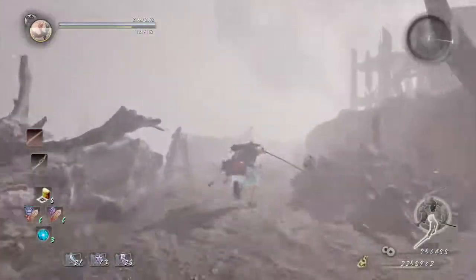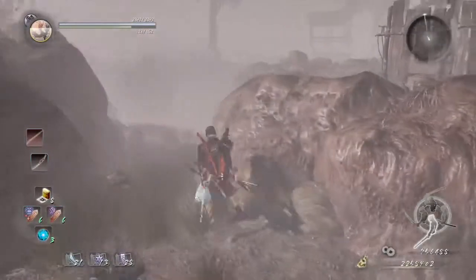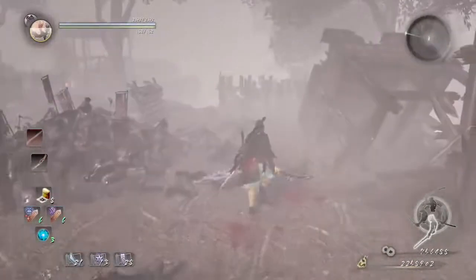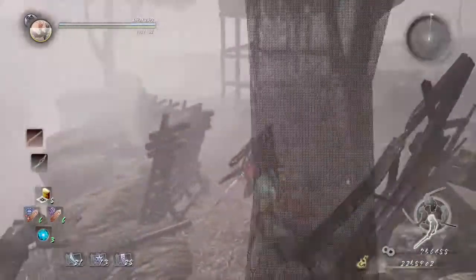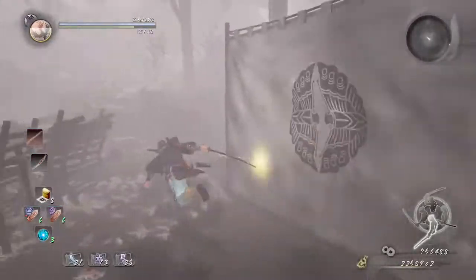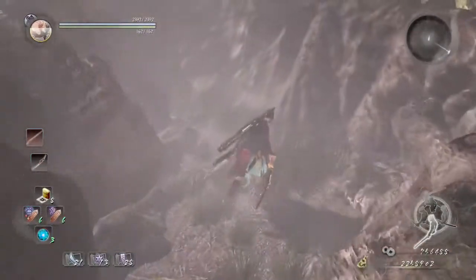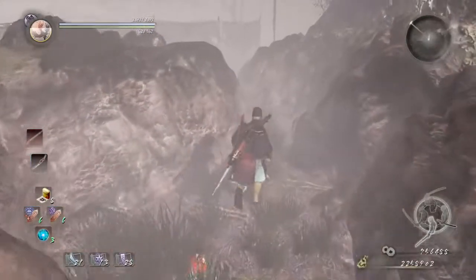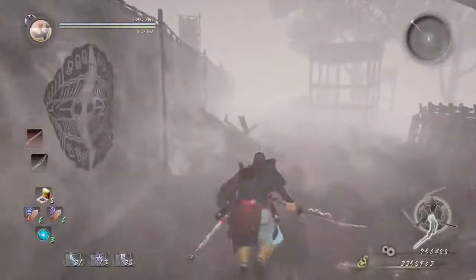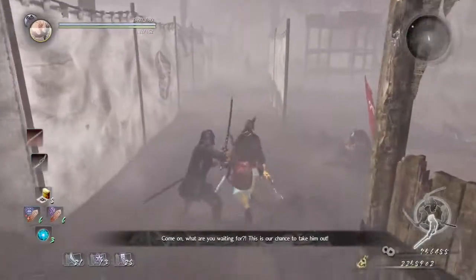For the next Kodama, we're going to go right here where all the enemies were, then go all the way down here, take a right, then go to the left, and you'll find the next Kodama. For the following Kodama, it has to be after Otami, so I'm going to edit this out and then we'll get back right to that Kodama.